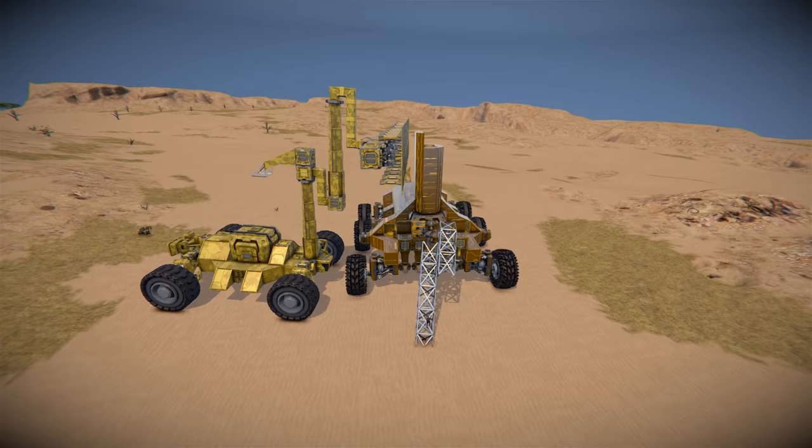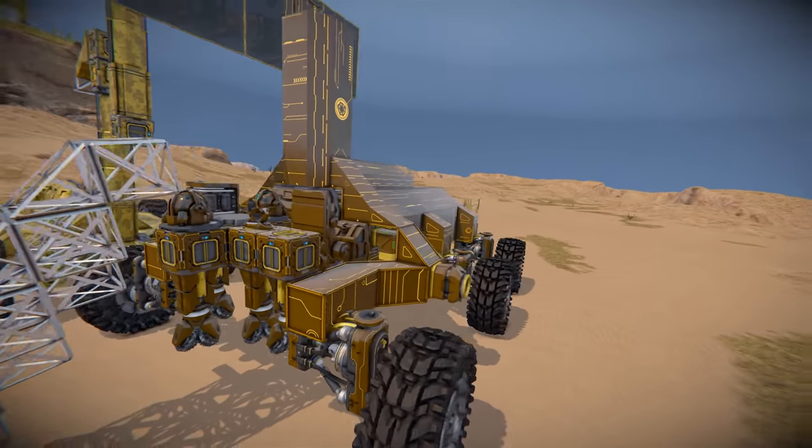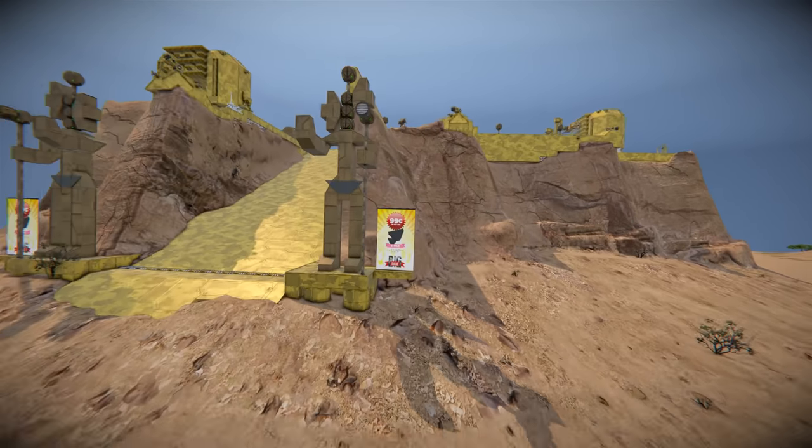Down here it looks like they're doing some welding and maintenance. You can see one of the players working and they're building up this drill-type rover. Resources are a little bit hard on this one.